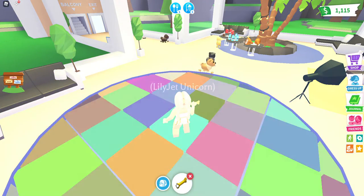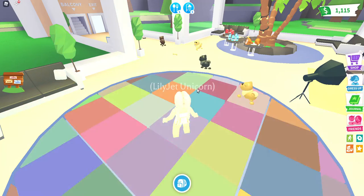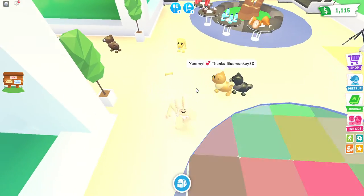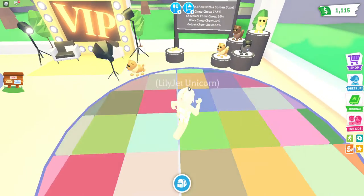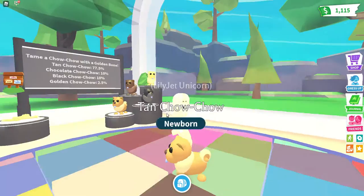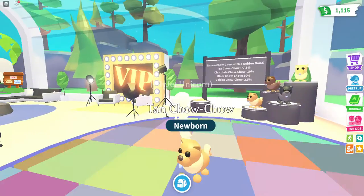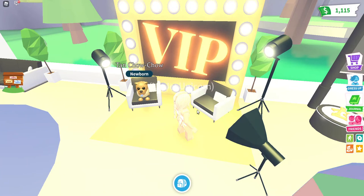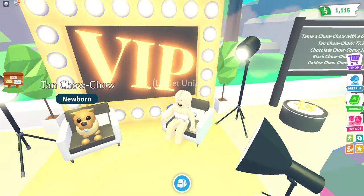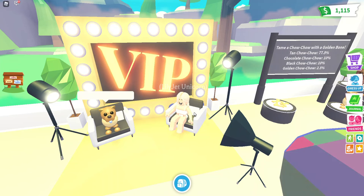We're going to throw the golden bone — three, two, one, throw! They're after it. My screen froze for a second but we got the normal tan Chow Chow, which is so cute! I really like that one too — I love their blue tongues, it's so different and unique. It's so adorable watching them go around the dance floor. I might take some pictures later with my new Chow Chow. If you want me to throw more bones and get more Chow Chows, smash that like button, subscribe, and turn on notifications — I'll see you guys next time, goodbye!